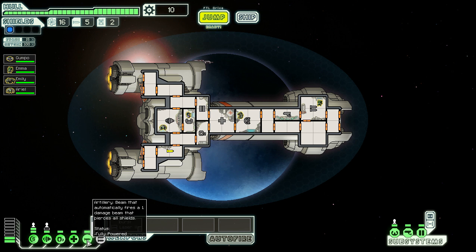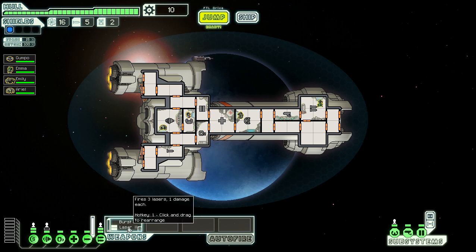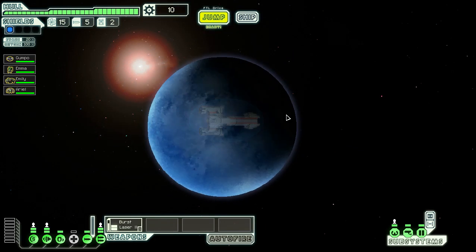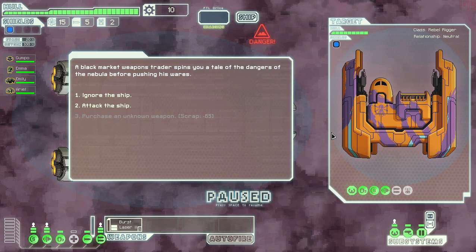One of the rooms is actually artillery — it automatically fires a one-damage beam that pierces all shields, and doesn't need to be manned. We'll turn on the weapon system, turn off the med bay for now, and charge up the engines for full maneuverability and faster jump speed. Now we're going to try to clear out as many star systems as we can before jumping to the next sector, to get more scrap.